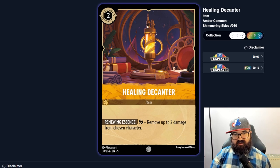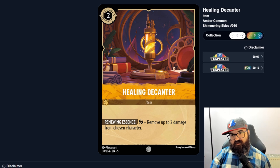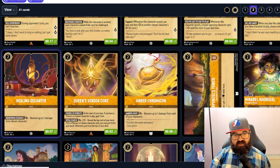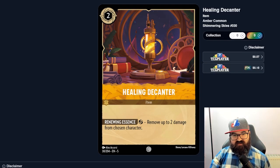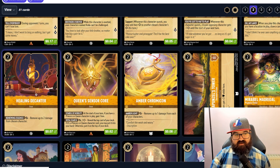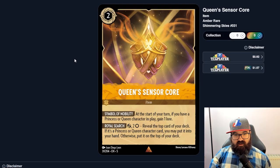Healing Decanter removes up to two damage — a two-cost two-heal item. That seems really good. The Dinglehopper was a one-cost one-heal, so this is comparable in value. Especially if there's item synergy in this deck, I can imagine this doing well — helping you survive trades and healing characters back up. If healing is a good thing in Lorcana, this seems like a decent item.